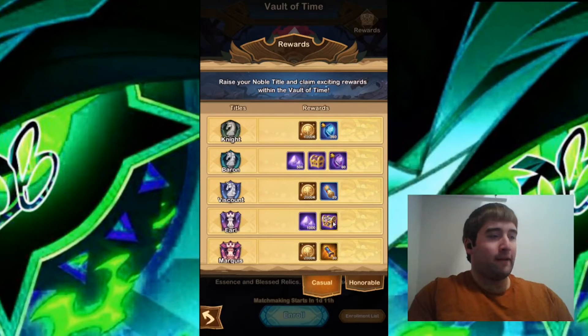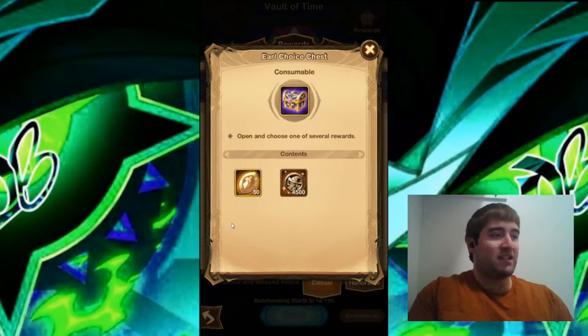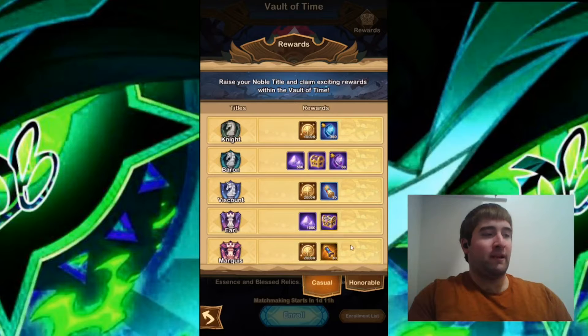You also have the Earl Choice Chest, which gives you 50 Amplifying Emblems or 4,500 poke coins. I would be kind of split between these two — the Amplifying Emblems are pretty good, but also you get a full 10 pull of furniture with the poke coins. I'm split between the two depending on what I really want.